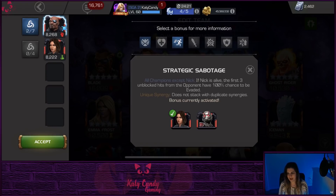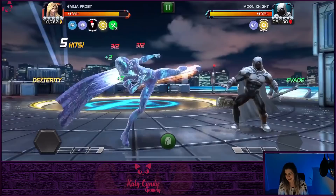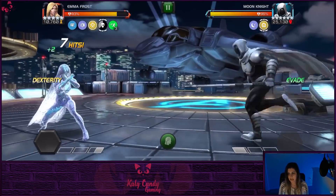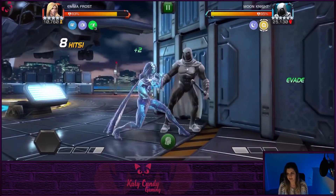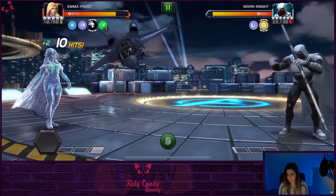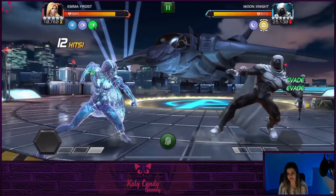Moving on to the next synergy: Strategic Sabotage, paired with Quake or Ant-Man. This one doesn't benefit Nick directly. If Nick is alive, the first three unblockable hits from the opponent have a 100% chance to be evaded. Looking at this footage of Emma Frost fighting Moon Knight, you can see that little green evade buff in the corner. If she gets struck she will automatically evade. But there are some limitations I'll show you — I don't feel this synergy is particularly valuable.